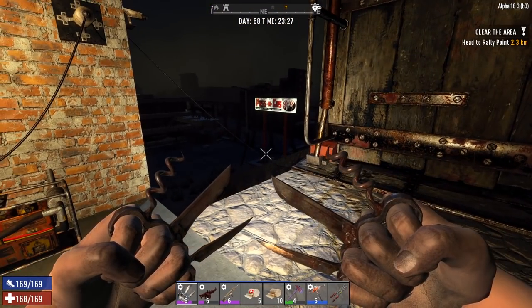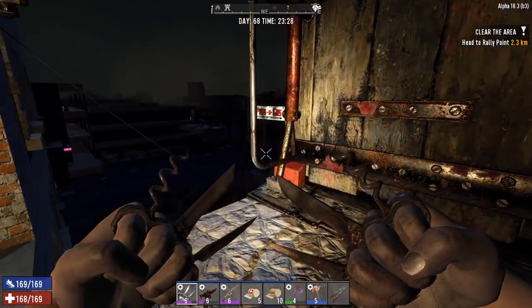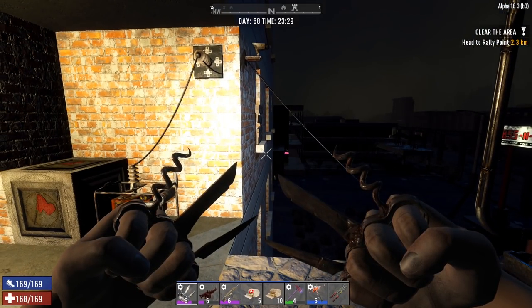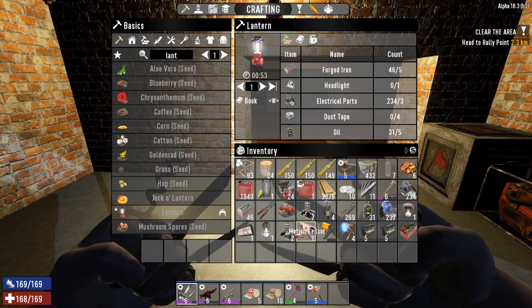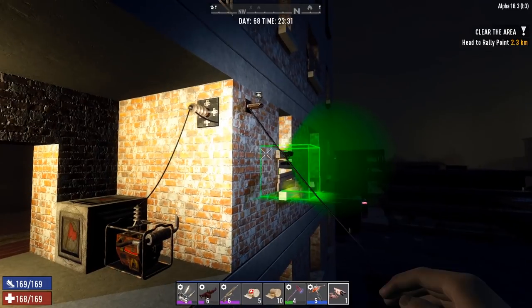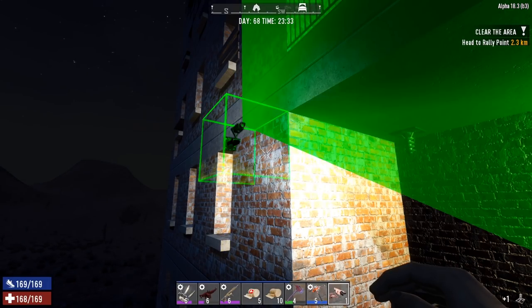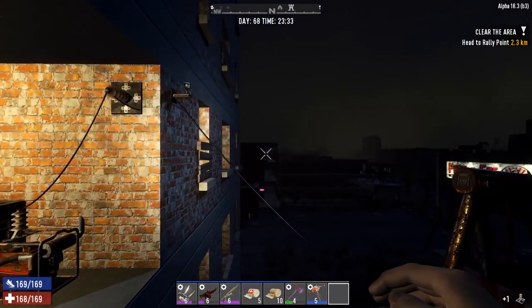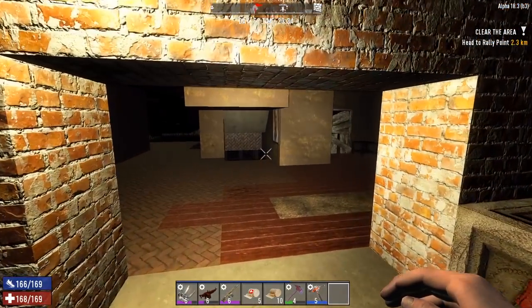I also like the idea of having the cameras on this side, so I'm going to hook up two cameras and keep them both on this side. I think that might be doable. We're going to put a camera right up here — let me move that first — and put a camera right there.